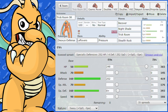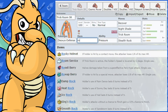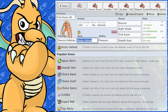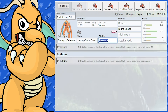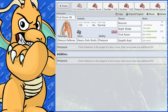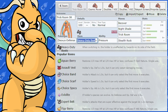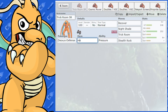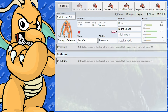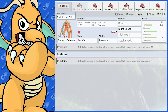If you're worried about getting worn down, especially in singles, Heavy-Duty Boots is always good so you don't take entry hazard damage from the opponent's Stealth Rocks and Spikes. Red Card could also work nicely if you have hazards up yourself — cause a swap and then get your Trick Room going. Another option in there could be Teleport, which has negative six priority, so you can set Trick Room up and then Teleport out. Deoxys takes the hit and then teleports you safely. It's better than swapping because your incoming Pokémon doesn't take a hit.